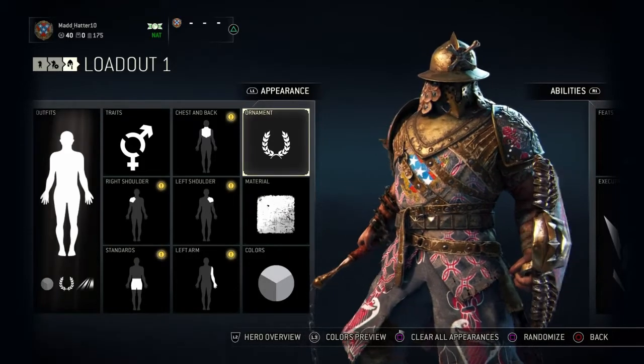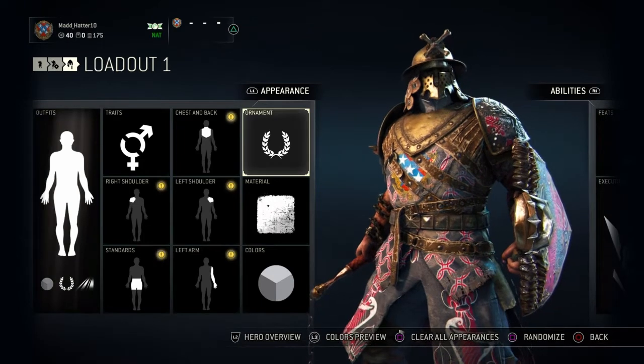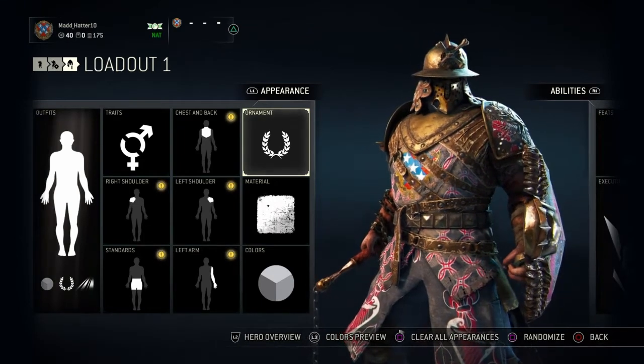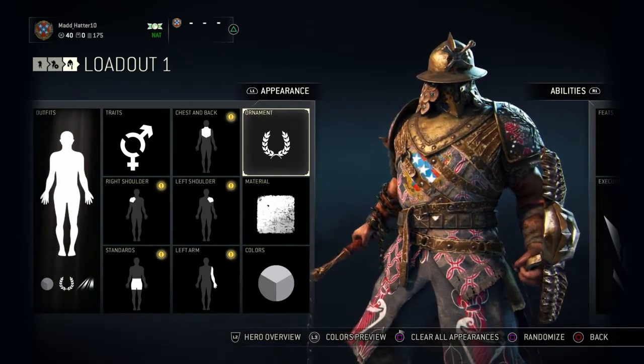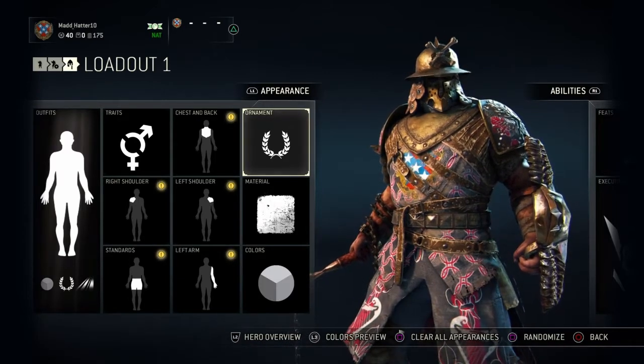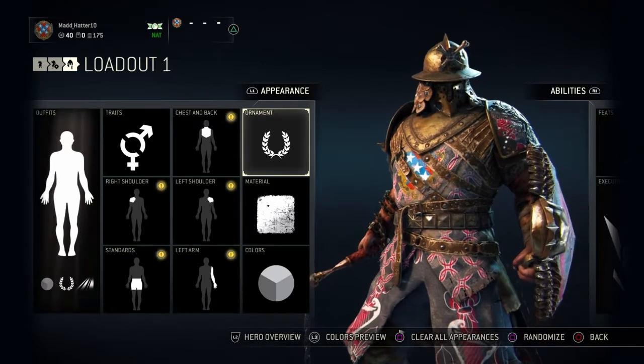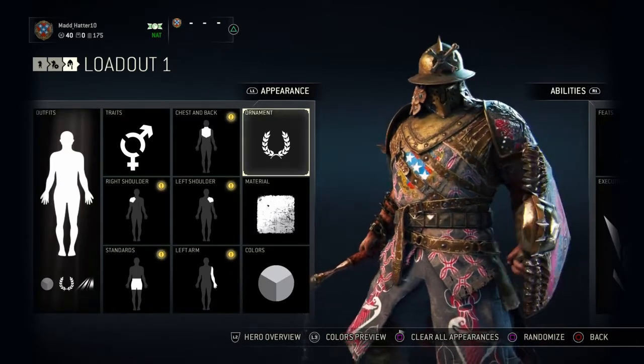Hey guys, MadHatterGaming here. Sorry I haven't put a video up in a while — I've been out of town and it's been a little hectic. But I finally finished my Conqueror, maxing him out and all that good stuff. So I'm going to go through my stats with you, and then a small showcase of some of the material I saved: outfits, ornaments, all that good stuff.